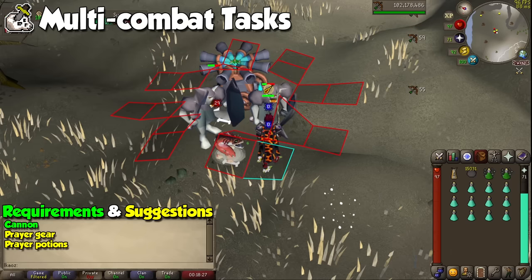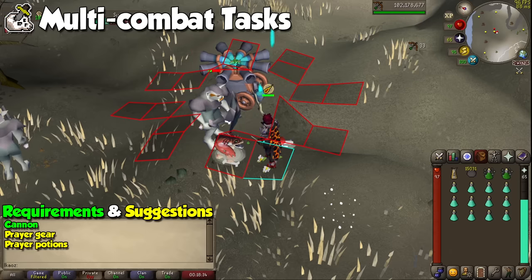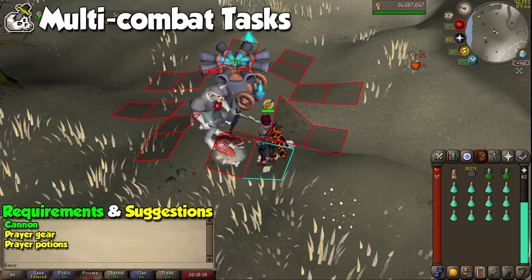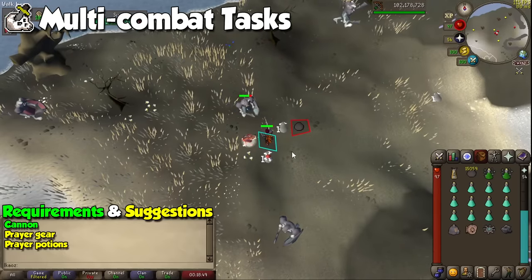Slayer is a tricky one, and I have a quick two-for-one when it comes to AFKing this skill. If you get a task in a place where monsters are aggressive, all you need to do is go there with protection prayers and auto-retaliate turned on. If the monsters are not aggressive, take a cannon with you, and once monsters are attacked they will launch towards you, for which you can also simply have auto-retaliate on and completely AFK your Slayer task. This will be slow, but not as terrible.